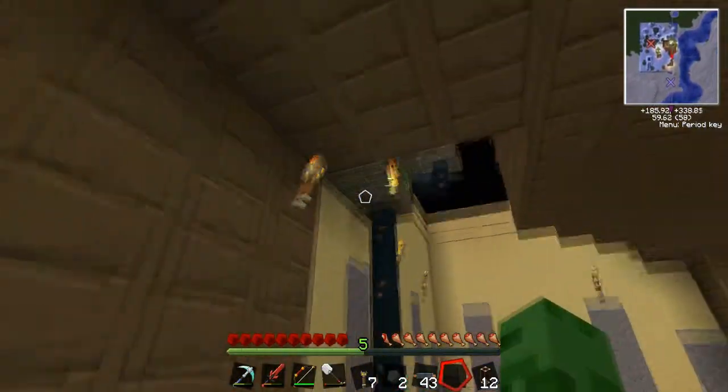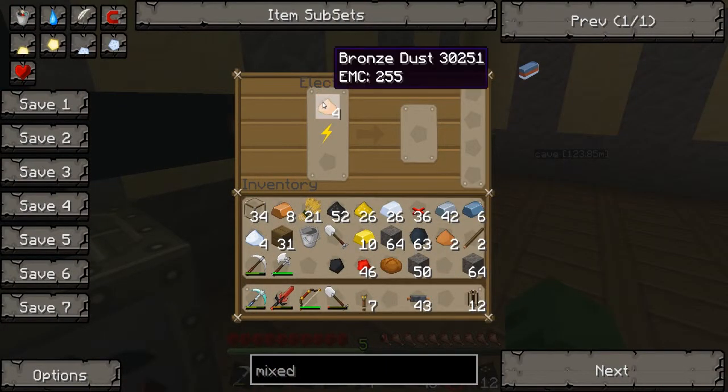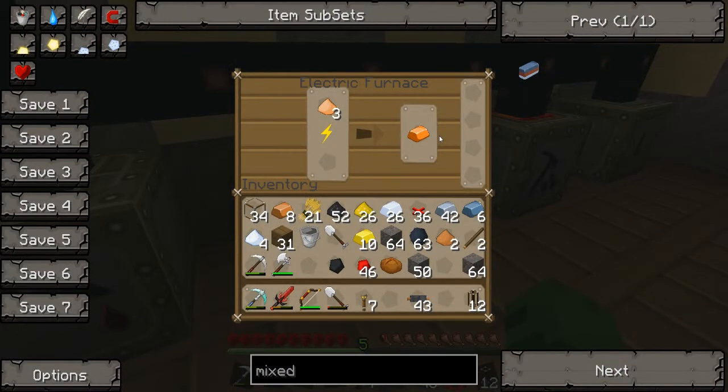Down to my last piece of coal once again. I'll just smelt this bronze dust and then hopefully I can make these mixed metal ingots, compress them all, and make my energy link. Then I'll make the MFE which is gonna take forever. It's fine, I'm gonna get to that point.